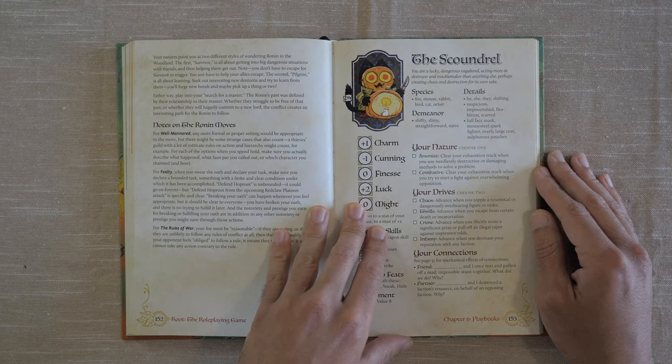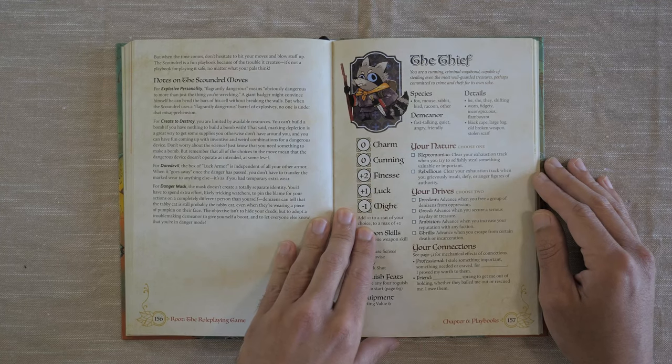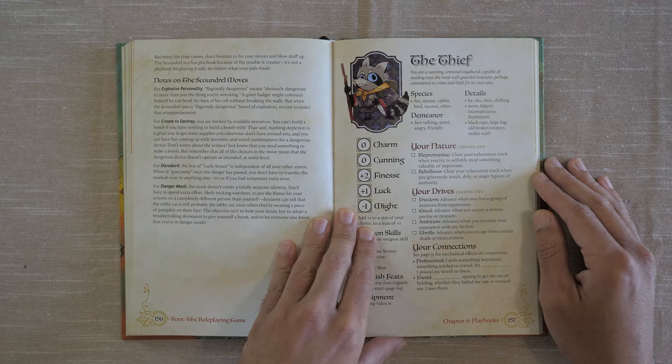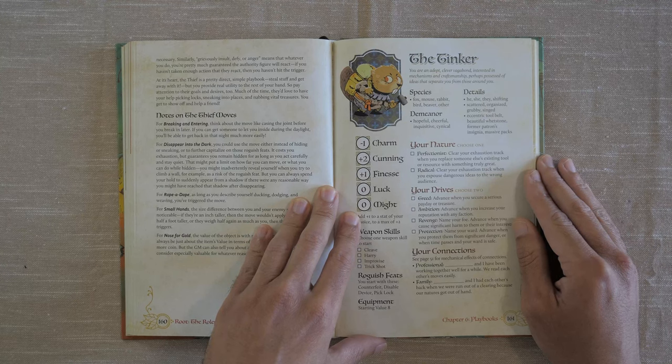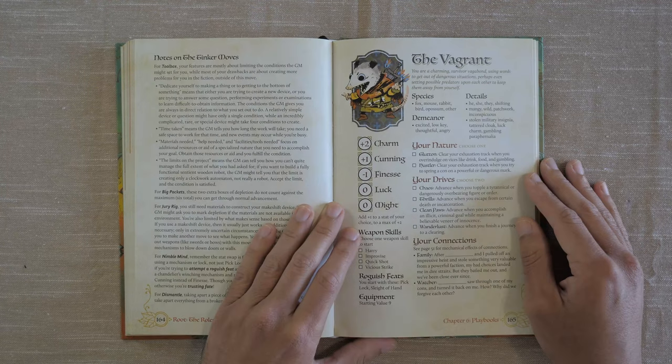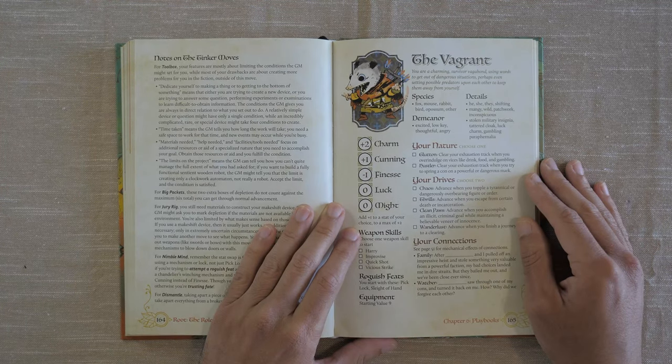We have the Scoundrel — a lucky, dangerous vagabond, acting more as destroyer and troublemaker than anything else, perhaps creating chaos and destruction for its own sake. We have the Thief — a cunning, criminal vagabond, capable of stealing even the most well-guarded treasures. We have the Tinker — an adept, clever vagabond, interested in mechanisms and craftsmanship. And last but not least, the Vagrant — a charming survivor vagabond, using words to get out of dangerous situations, perhaps setting possible predators upon each other to keep them away from yourself.